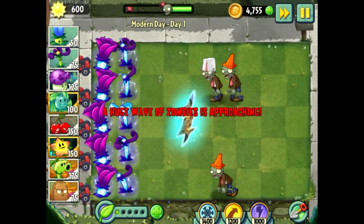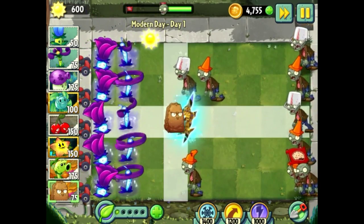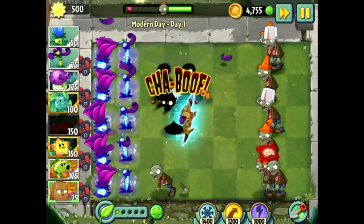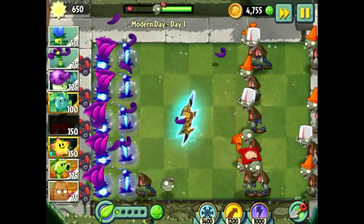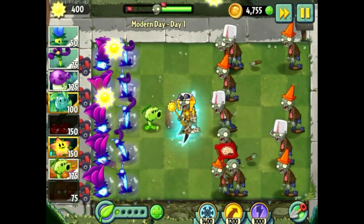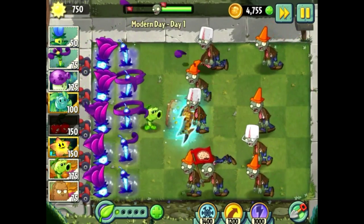This is just a test. And here we got a portal over here, and I hope this guy right here could take care of them. Also, I probably need this guy right there. There we go. Also, those guys down there — the Primal Pea is pretty good. Here comes a guy. You basically need those plants that push the zombies back.